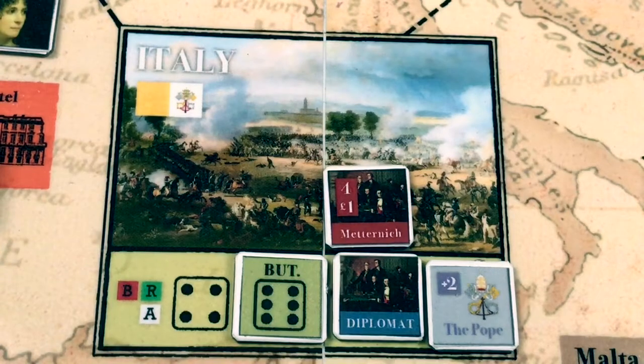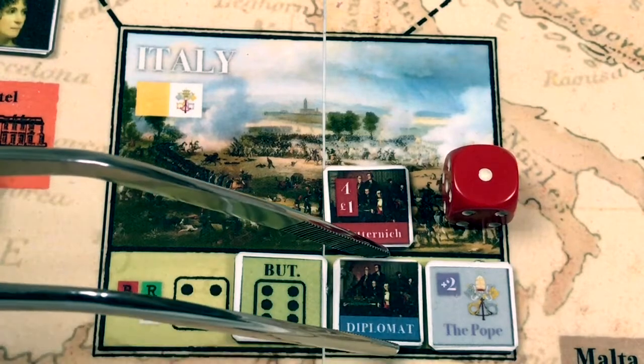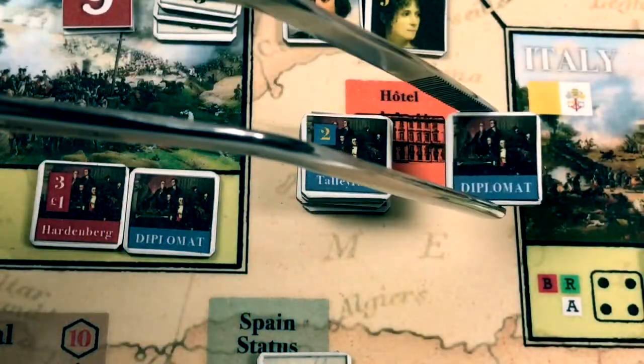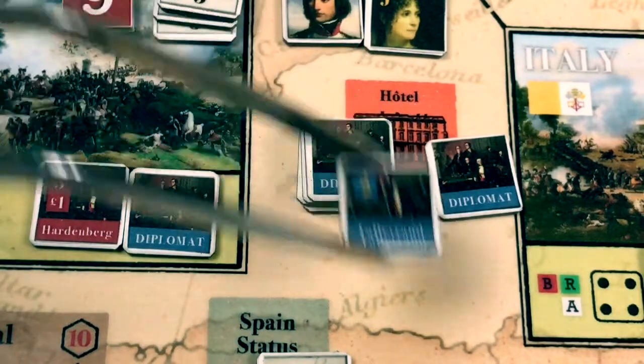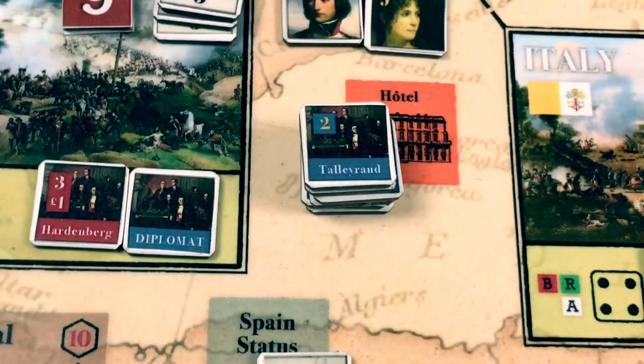Now to Italy with Metternich against the unnamed diplomat. We need four or less to win the debate. We roll 1d6 and the roll is a one — off this diplomat goes, returned to the hotel. We place Talleyrand on top because named diplomats always have precedence when placed back onto the map.